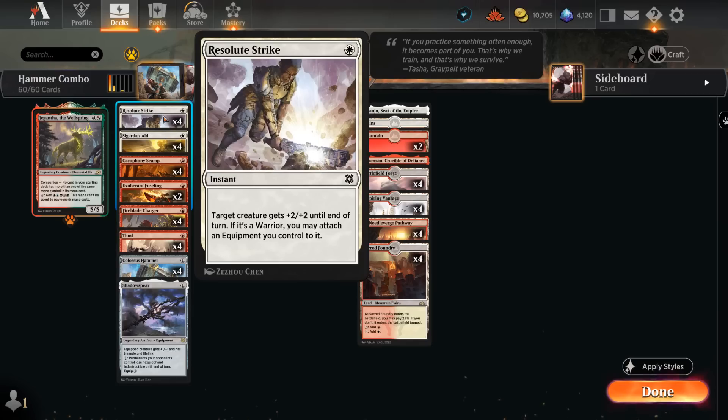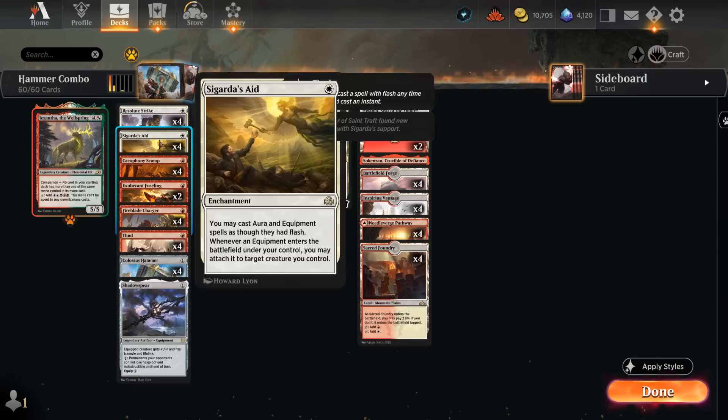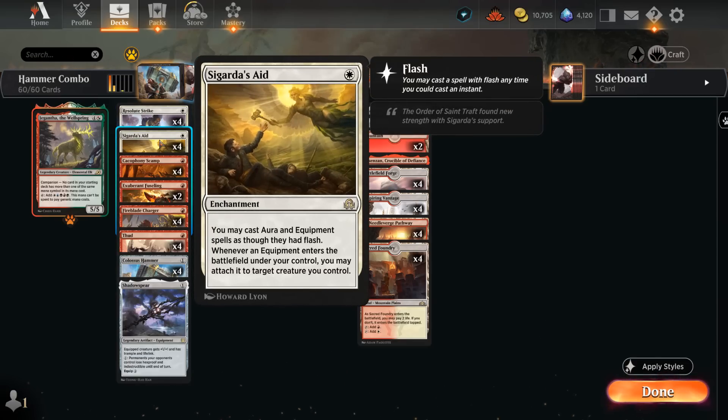We have 4 copies of Resolute Strike, an instant giving target creature plus 2 plus 2 until end of turn. If it's a warrior, we may attach an equipment we control to it for free — that's why all the cheap creatures in this deck are warriors. And then 4 copies of Sigarda's Aid, a recent addition through Innistrad Remastered: an enchantment letting us cast aura and equipment spells as though they had flash, and whenever an equipment enters the battlefield under our control we may attach it to target creature we control.